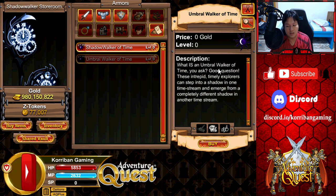Right now it's in the 20k Z token package set, but in the future they are going to move it to the 50k Z token package set. So is it actually worth getting? I would say yes. They did extend the Z token sale, so if you are buying Z tokens right now, you do get a little bit of extra bonus. If you want to get a package, the Umbral Walker of Time is a good package to get in my opinion, simply because of the armor.